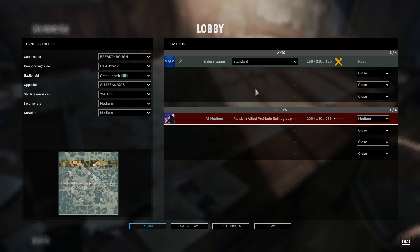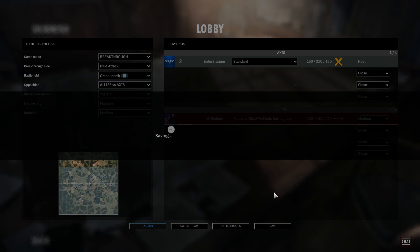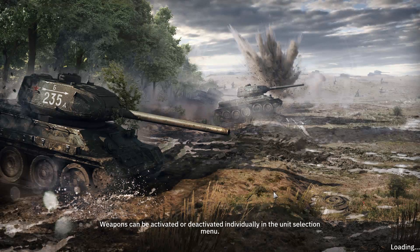So we will be attacking. We've got to dislodge the Russians who are here. We'll set all the defaults as good, and I think we're just going to dive in and start this. I'm going to do the setup for attacking off-screen just to speed it up, and then we can talk about it when we actually load in.